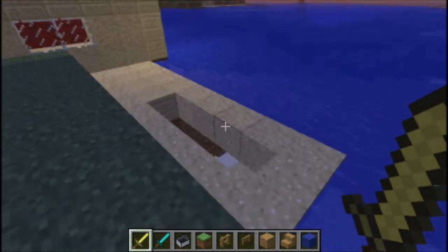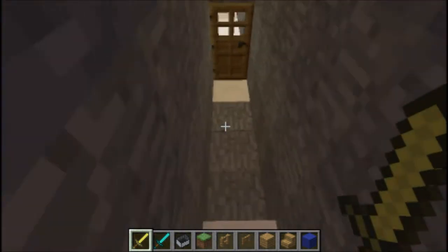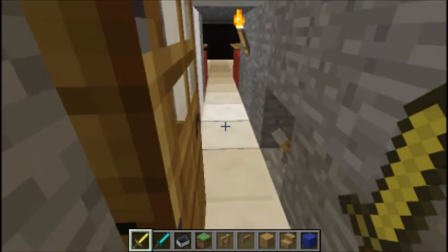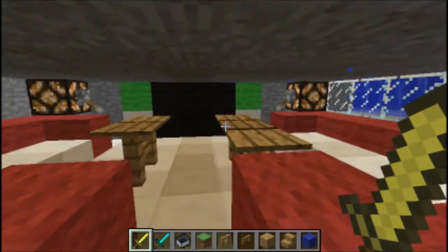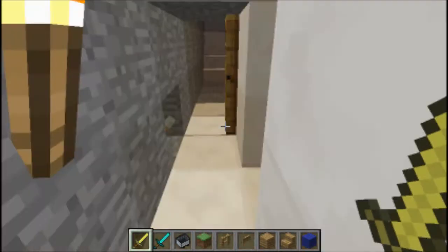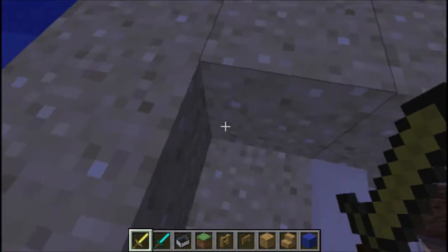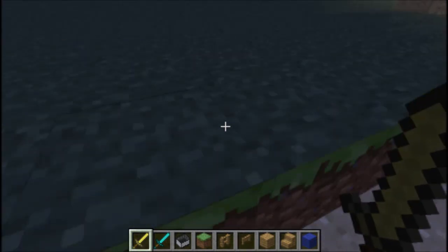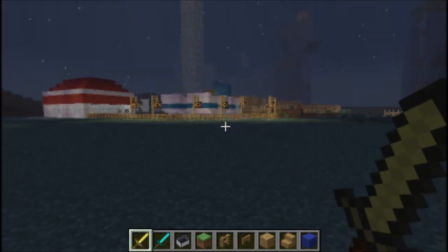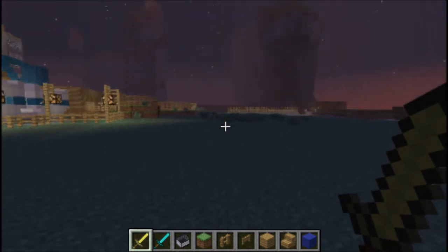Basically he built it under here. And obviously if you have a house that's underwater, you're going to want to break that out, aren't you? So I'm going to leave now so he doesn't get tempted and do it again. Because we've done it about ten times now and he gets really annoyed. And he greased my towers.